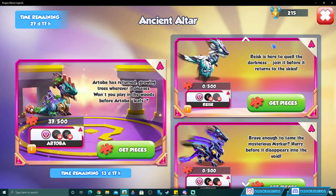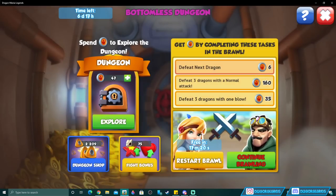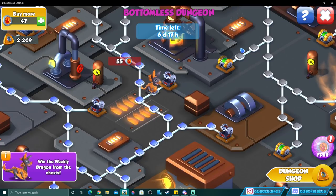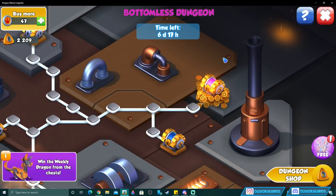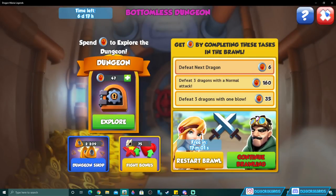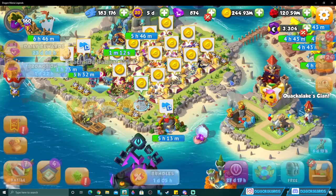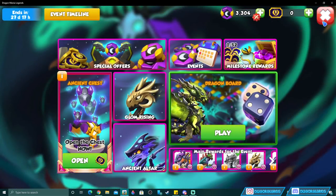1,500 talismans per dragon is more expensive than it was during Divine Fest, so keep that in mind. To get more tickets for altar ancients, you need to do the various events happening during the month — mainly the bottomless dungeon. Every chest you open in the dungeon gives tickets. Opening the purple multi-open chest as many times as possible each week is the primary way to get bonus tickets. Log in every six hours for dungeon resets.